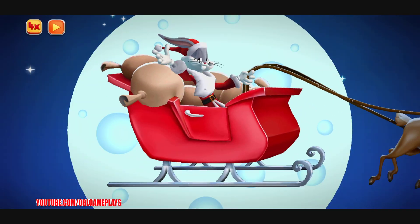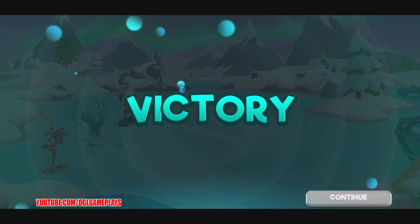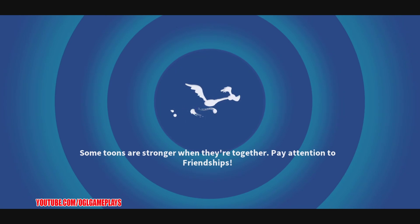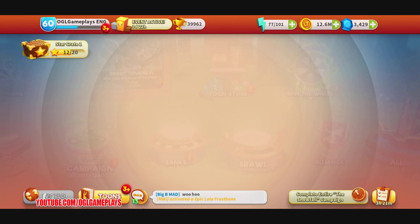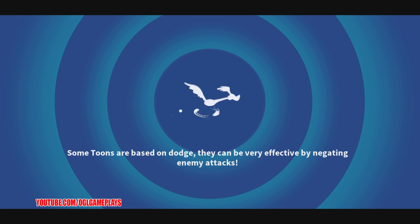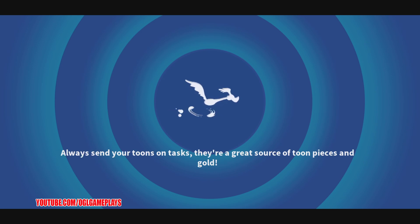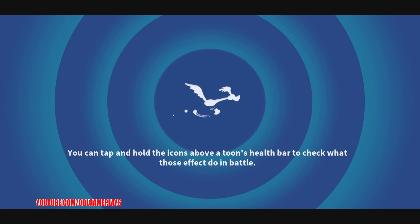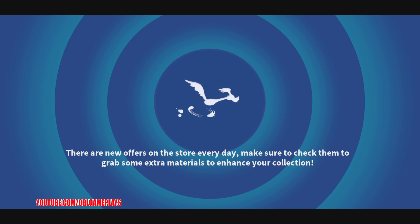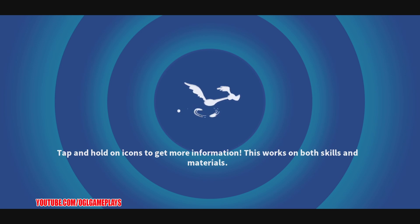To participate in the giveaway for the first time, all you have to do is like and share the video. You can also subscribe to the channel, which means a lot and helps me grow. Then go into our Discord — the link is in the description — join the channel, and contact me directly with the passphrase 'a rabbit in wolf's clothes,' or just tell me you want to participate in the Lola Frostbane event. You get one entry in the giveaway.